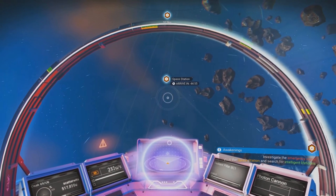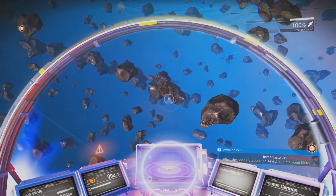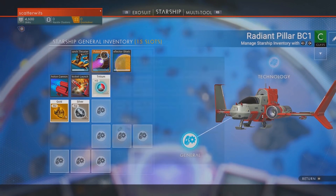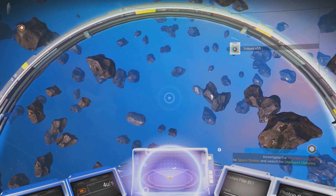If you find yourself low on resources while in space, don't forget that space junk isn't necessarily junk. Shoot those asteroids — they'll likely net you the materials you need, plus some extra materials like gold and silver.